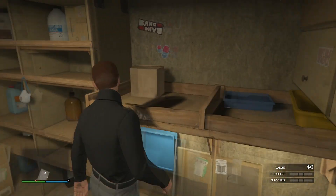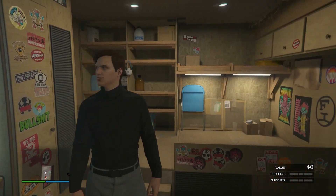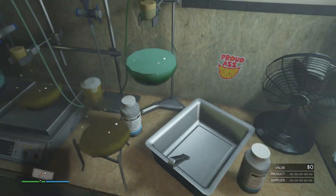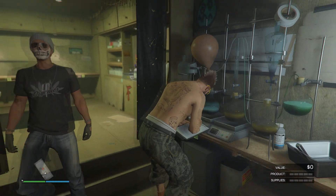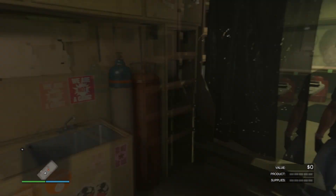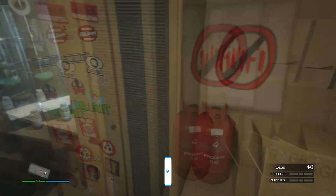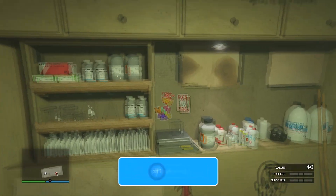With the Acid Lab equipment upgrade — which involves more missions through Dax — you get more money when selling at the end. A full supply with the lab equipment upgrade sells for $335,000. To get the equipment upgrade, you call Dax, request work, and complete 10 disruption missions. Unfortunately, there's a cooldown between them, so maybe we can bypass that somehow — who knows.